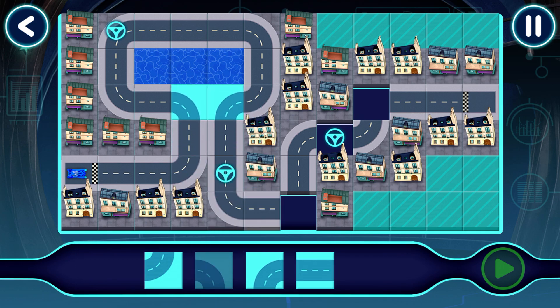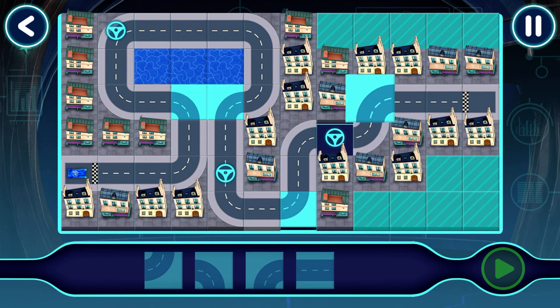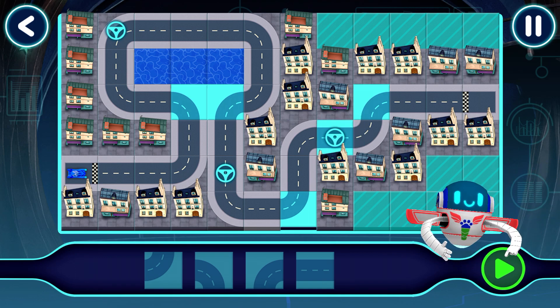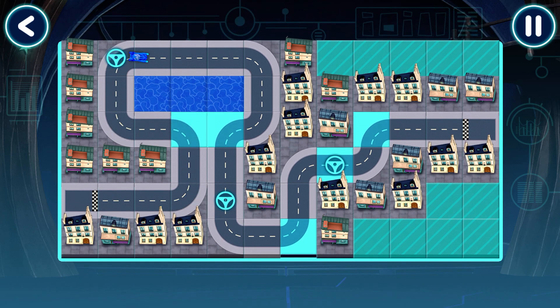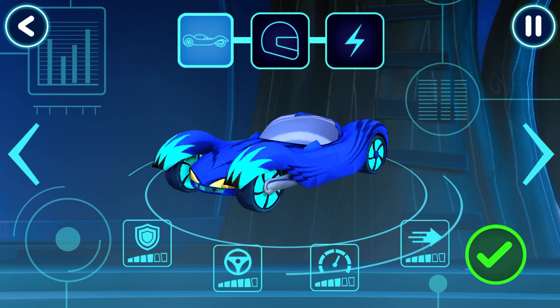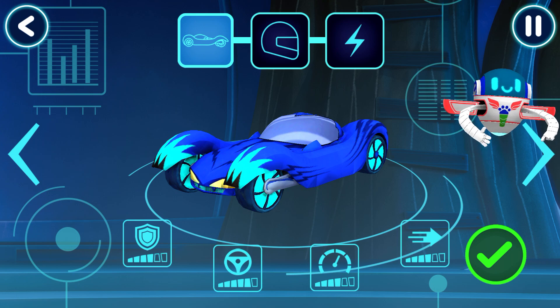Nice work. Good choice. Tap this button to test drive your track. Let's test this track. Great. Your track works. Before we can try out our track, we need to choose a vehicle. Tap the arrows to see all the options. Pick a driver.